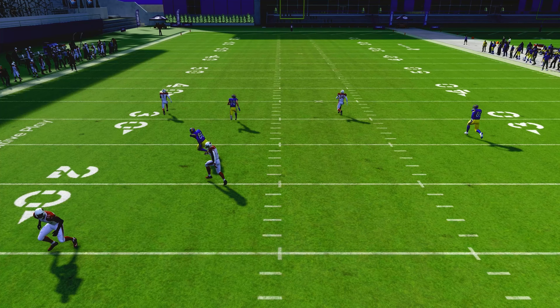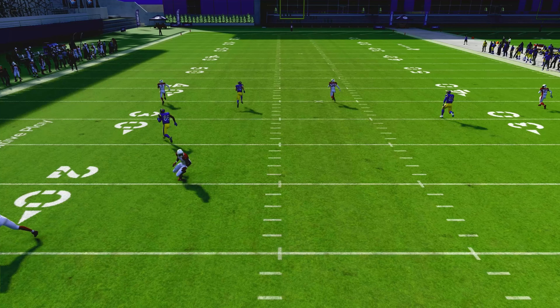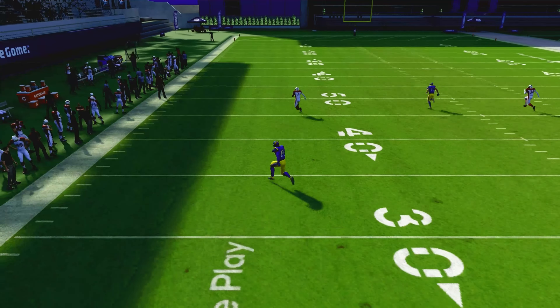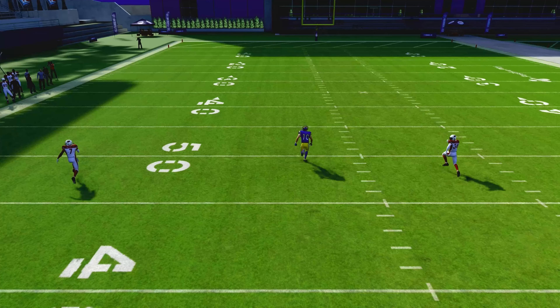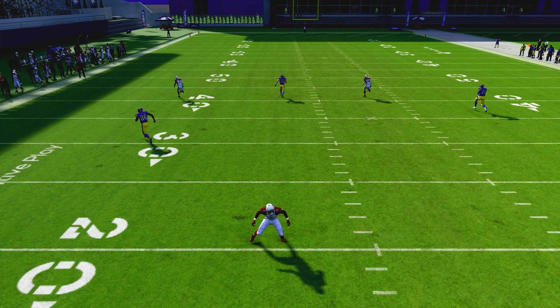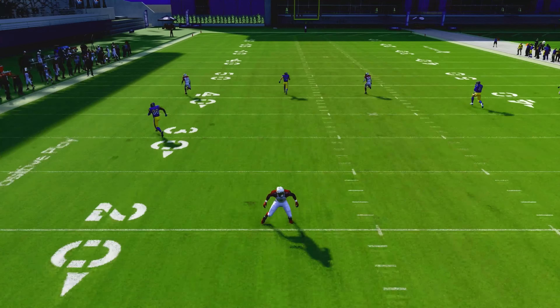From the Madden 23 beta gameplay I've seen, linebackers are going to react a thousand percent better. A player like Isaiah Simmons — an elite linebacker with maybe 92 speed at 90-plus overall — is going to be a great linebacker. In default match coverage he'll match routes, and with that 90 speed he can swat the ball. I think Simmons will move like a safety in a linebacker position, but a linebacker like Bobby Wagner won't be able to do what Simmons does — that's what I've seen in the beta.